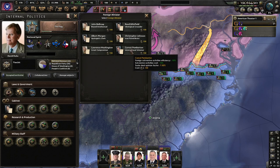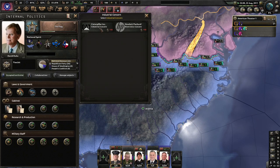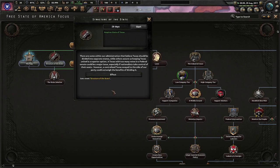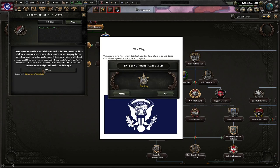Honestly this guy doesn't do much for us. Iron Fist a Brute — improved relations opinion, I don't really care about that. These guys are okay. Caterpillar. Hewitt Packard — okay. So after the flag, the structure of the state: there are some within our administration that believe Texas should be divided into separate states, while others see keeping Texas united as a superior option. A Texas with too many votes in a federal Senate could be a major issue, especially if nationals take control of their seats. But centralized Texas swayed to our side of the party could outweigh the benefits of dividing it — I prefer united.